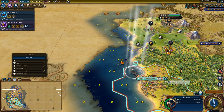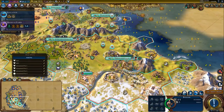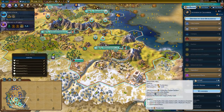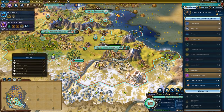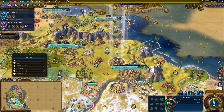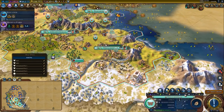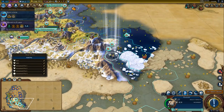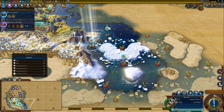We want to get this done for the gold and the trade route. This builder is in position to build another mine — we want lots of production in this city. We'll just lock these in. We're also going to want to start putting trade routes in our capital to help grow it into a really big population so it can do useful things.